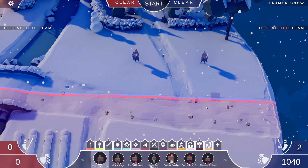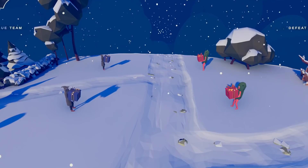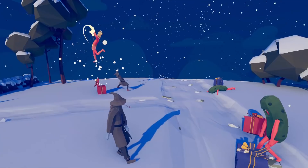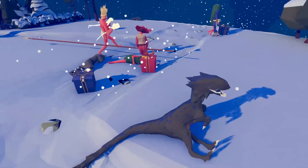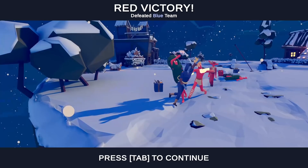First off will be Bumbles versus the Pickle Kings. This map looks so cool — let the battle begin! Oh, the super boxer came out! The Pickle King is going strong. A Raptor and a peasant came out for Bumbles to go against a super boxer? The super boxer just knocked out the Raptor with one punch, then knocked the other right off the map. The Pickle Kings know how to start the party.